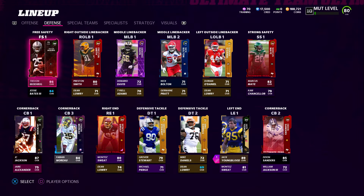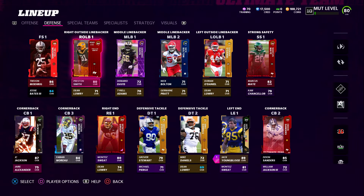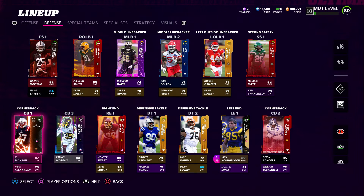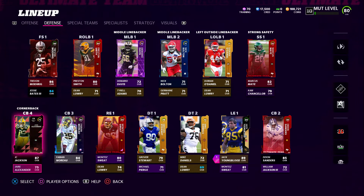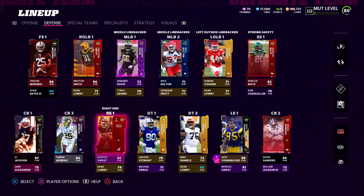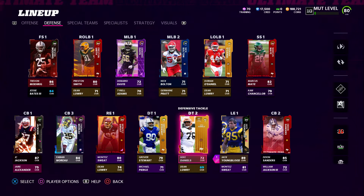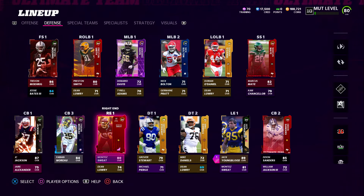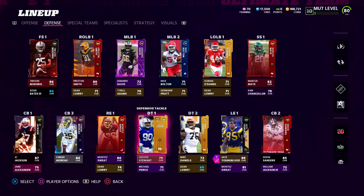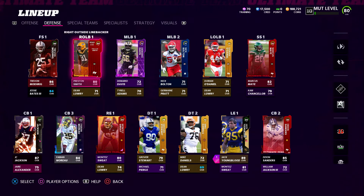Looking at the defense, I need to move Trevon Morig to starting free safety and move Jesse Bates down — I'll probably get Bates' upgraded 86 overall card later. JC Jackson at cornerback is powered up, and we have Fabian Moreau and Deion Sanders. William Jackson will have 89 speed once I upgrade his power-up card, and Jair Alexander should hit 87 speed powered up. Strong safety and middle linebackers are looking very weak and need upgrades. Defensive tackles don't matter as much, but there's a free Linville Joseph at around level 30 or 40 who'll likely be my number one DT.